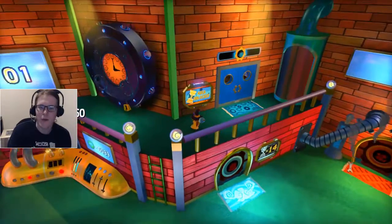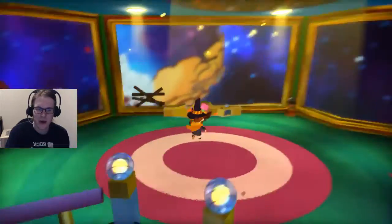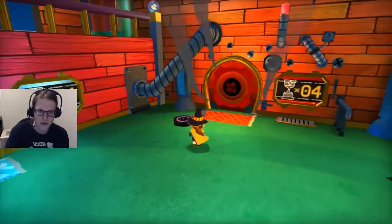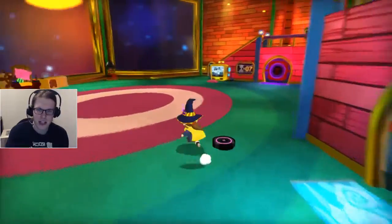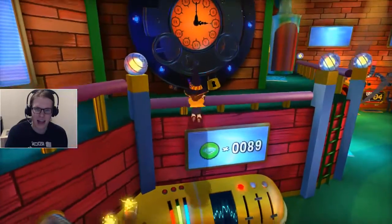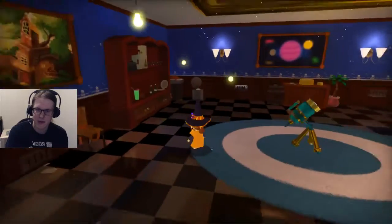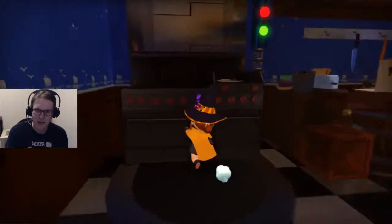Good morning everyone, welcome back to Let's Play A Hat in Time. We need a certain amount of power to open some of these areas. The next one that opens is this one at four, we've also got 14, 725. I think 50 to 25 is a good one, so this is the room we just unlocked — a nice little kitchen.